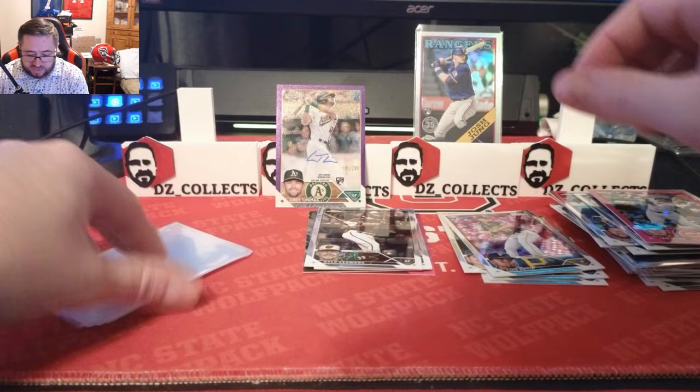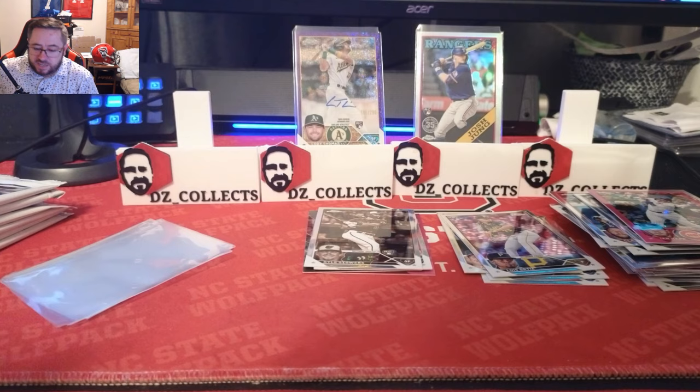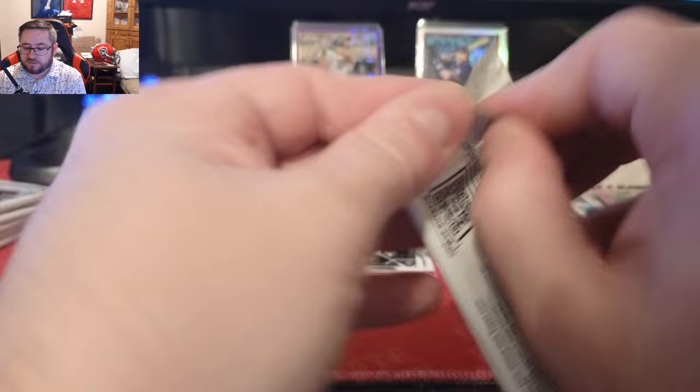Got that sleeved up — that's a big hit out of a retail blaster for Chrome. A purple speckle auto makes up for box number one. Not the biggest name, but anytime you get an auto and a numbered auto especially, and it's a rookie, you take it. On to the next pack.